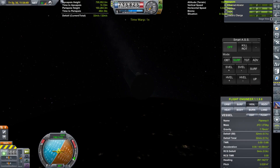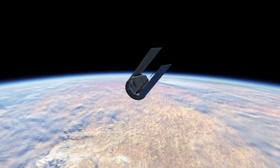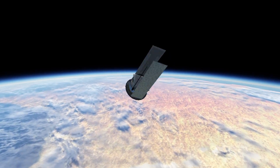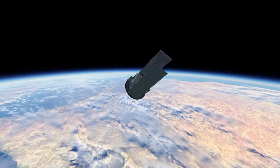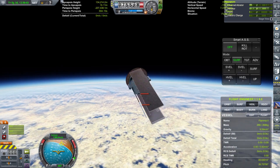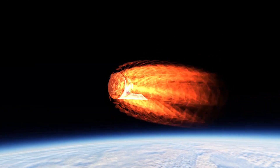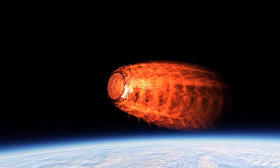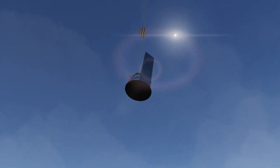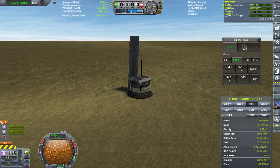Here we go, firing the retro rockets. This time they don't cancel out our spin, because we're going to use the same spin to keep us pointed forward during re-entry. We actually started to spin out a little bit and lose control, but luckily only one of our solar panels exploded before we got to the real fire of re-entry. It looks like we're home free — descending through the clouds, deploying our parachutes, and coming in for a nice landing wherever we are.